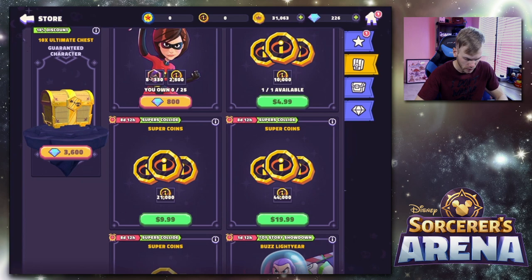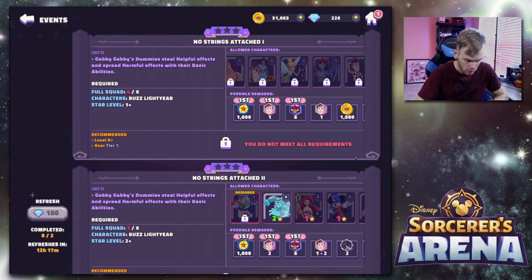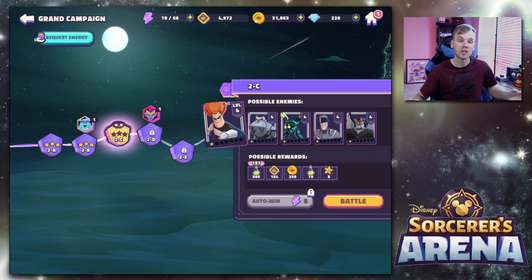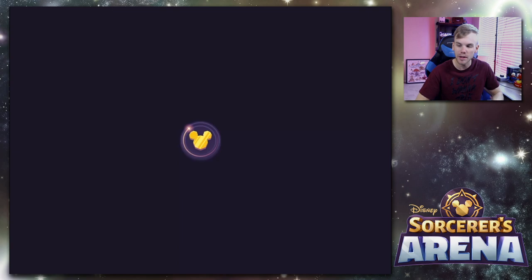There are a lot of different chest options — you can buy currency through the store. For some quests, we need to have more characters too. We'll just keep working on the campaign. I'm learning this as I go, and I kind of like that idea because it shows me learning it, and if you're watching and trying to learn as well, it's a way for you to learn also.